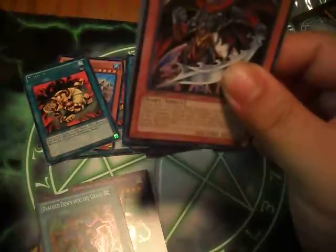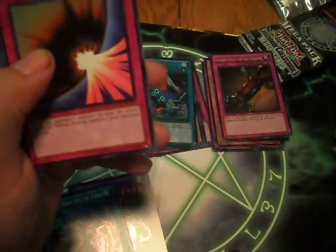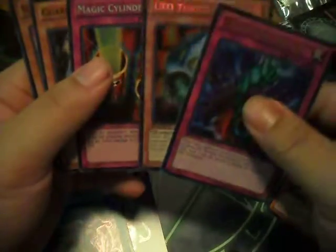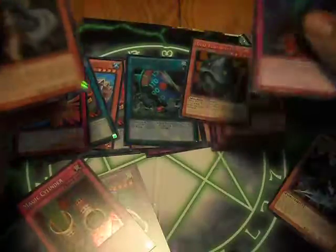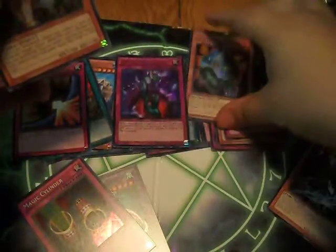Alright, last pack — wish me luck on this one. I have been getting good stuff but hopefully more good stuff. Dark Lord Zerato — common. Gravekeepers Watcher — common. Soul Taker — nice, common. Dark Mirror Force — rare, sick. Another Bottomless Trap Hole — ultra, nice. UFO Turtle and Magic Cylinder — super. For the commons I got Guardian Elma and Silent Swordsman Level 7.